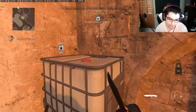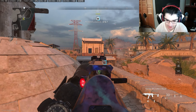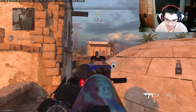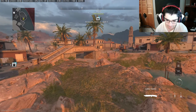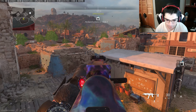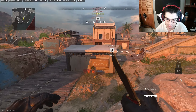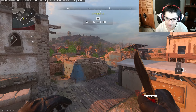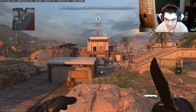Alright fellas, let's go ahead and talk about why I like to come up here off the rip of the match. As you guys can see, number one, we have a nice little peek to this window for anybody who wants to come up the stairs on that side of the map. On top of that, whenever I come over here, I can get a good bit of information. I'm not worried at the start of the match about someone coming through the cut over here, because generally teammates will be pushing out, or some people are going to be going down the middle of the map and trying to cut people off.